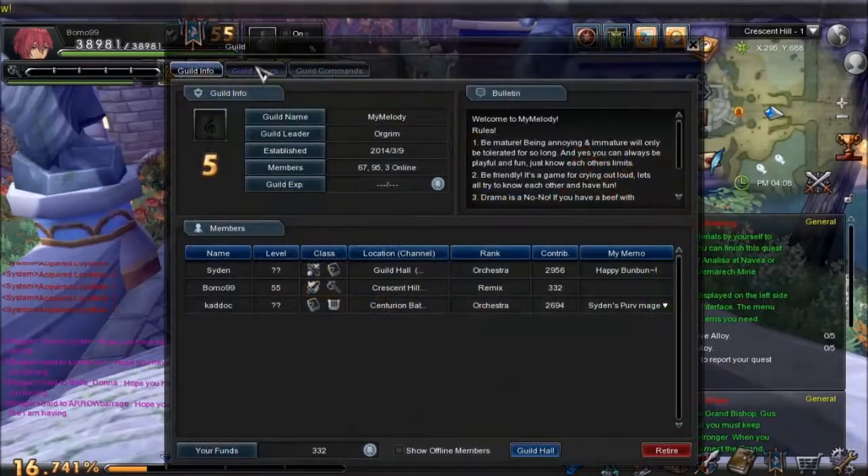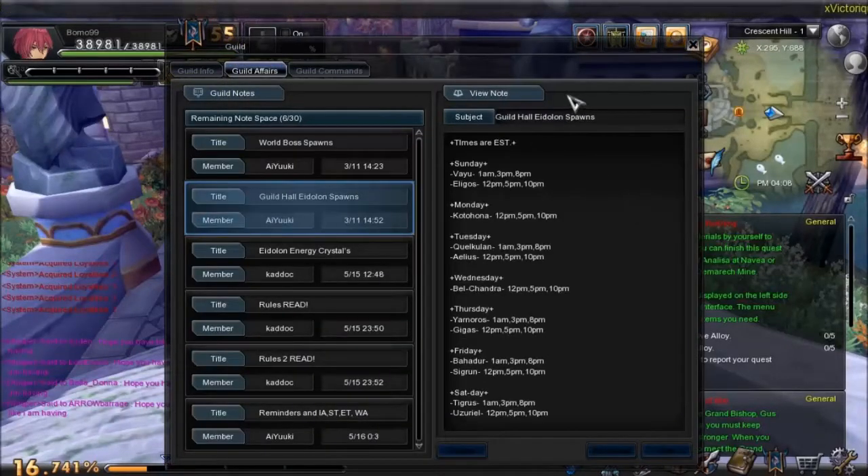Is there any guild stuff that we have to do? It's four o'clock and it's about a Tuesday. Alias is in about an hour. Today is Tuesday, June 3rd, and we have this — so yes, we gotta get there.